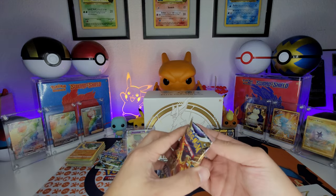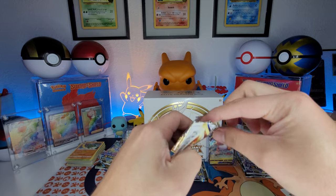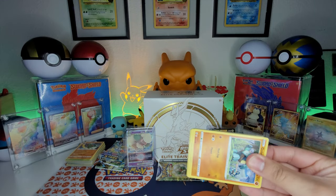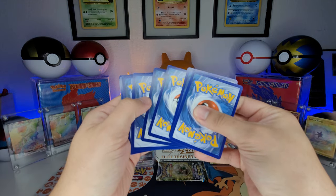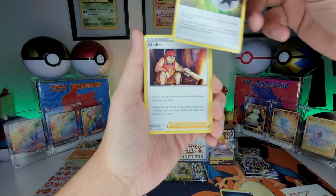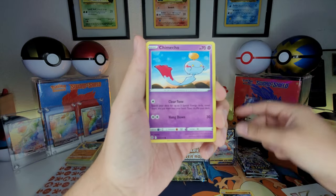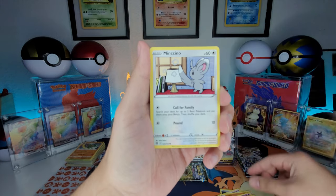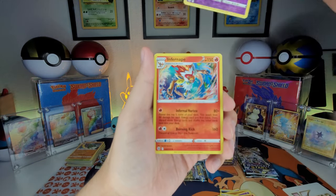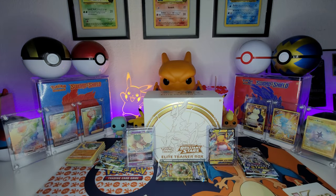Give me some hits — Charizard, please bless your boy! Give me a Charizard V, give me the alternate art, give me the rainbow — I will take the rainbow! One, two, three, four to the front. We got Double Turbo Energy, Kindler, Piplup, Gallade, Lickitung, Cinccino, Chimchar, Cinccino, Ball Guy, reverse holo Dustox, and a holographic Infernape. Holos are hits — it's a good hit, but I want something bigger.